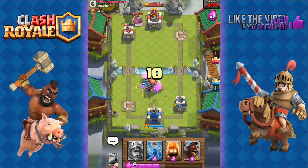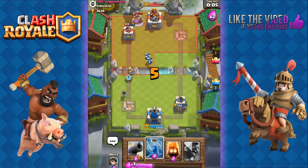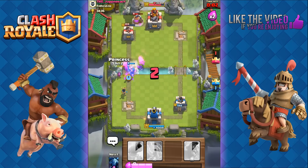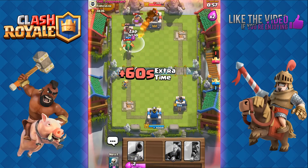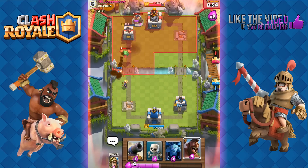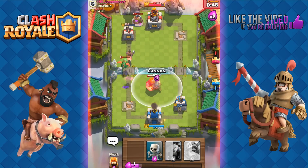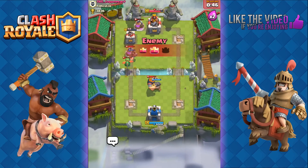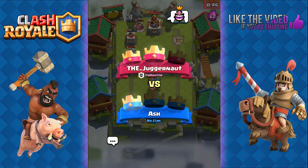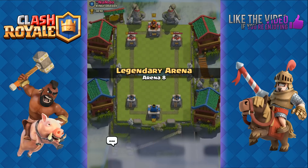We need to take out the Baby Dragon. We add in the Fire Spirit and another Princess — two Princesses with the Prince. We Zap but can't quite get it. We're at 158 HP on that tower and have to take it because he has the Royal Giant. We try to push it back but it's gonna be game. That tower on the top left at 158 — I couldn't push back. I misplaced my cannon; otherwise I could have pushed back his Royal Giant. And that's gonna be game.